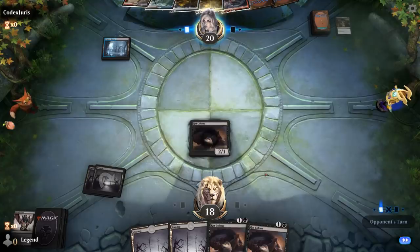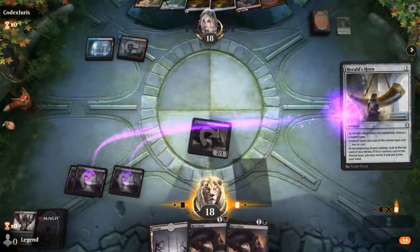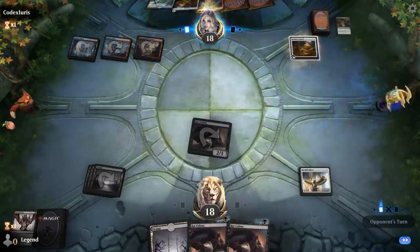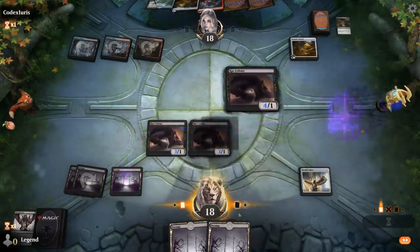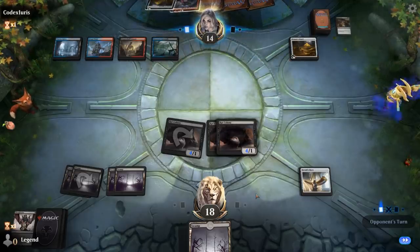Ideally we find a Herald's Horn or Castle Locthwain. There's Herald's Horn — name Rats. It could have been reasonable to go Rat Colony and then Horn plus another Rat next turn since we only had two rats in hand. Zero life points at 14 — they might have to trade away their dragon here if that's their play.